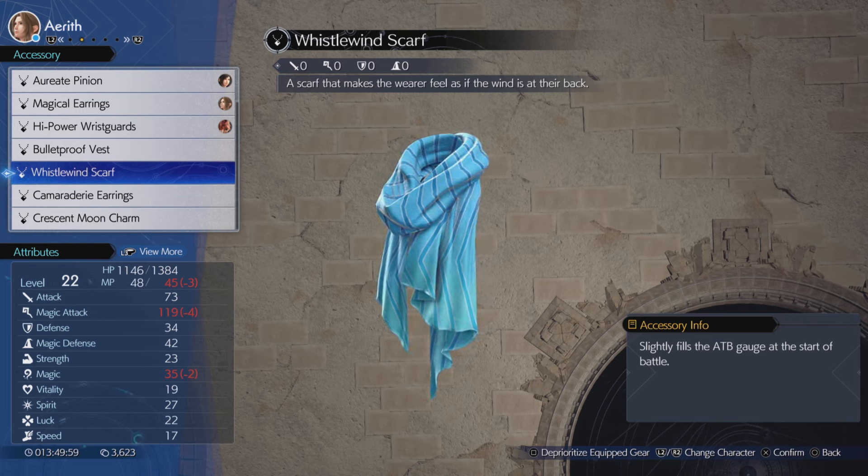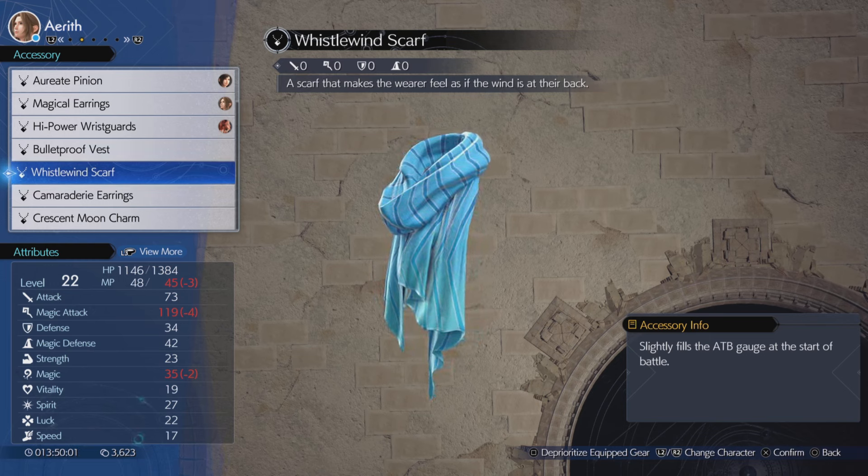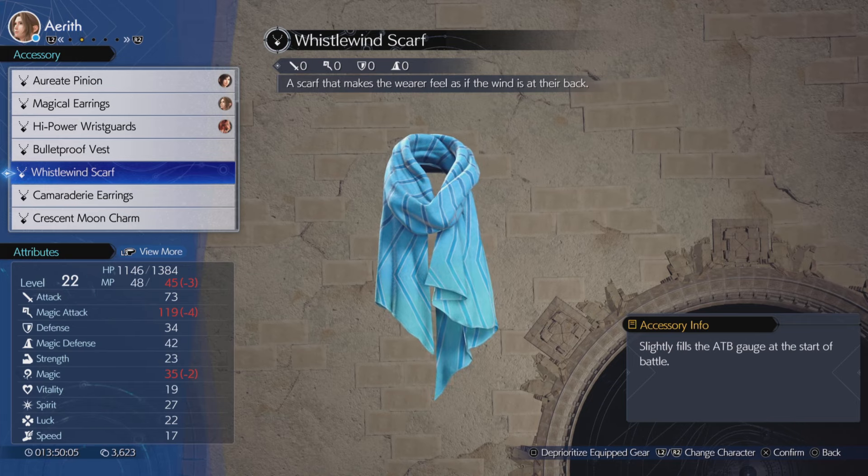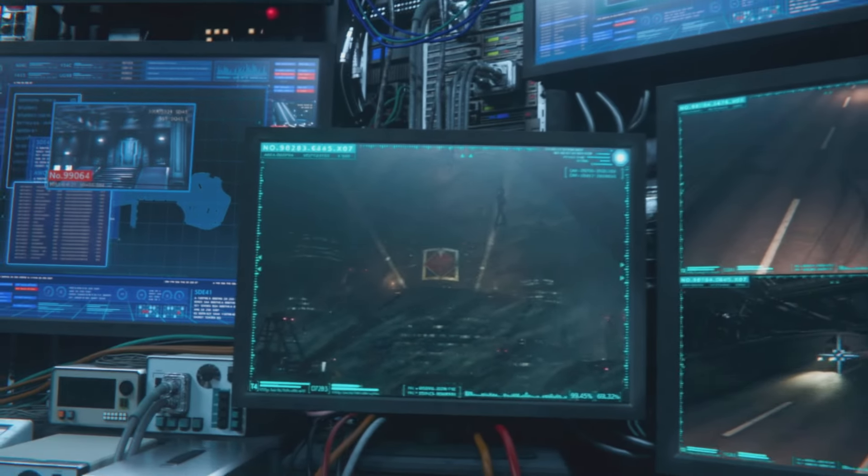If you head back over to Brodin and speak with him, he's going to give you the white wind scarf when you finish your quest line. There you have it — that's how you're going to get these two amazing hidden items inside of the grasslands.